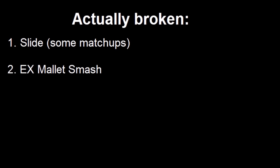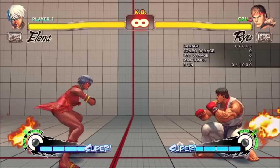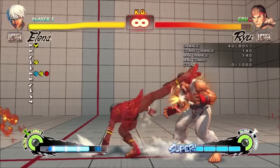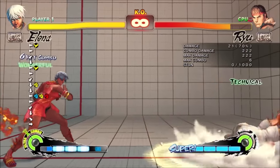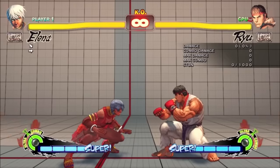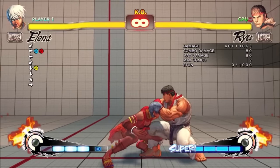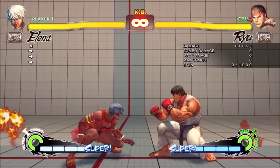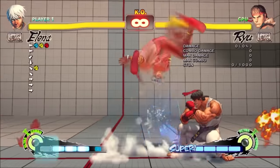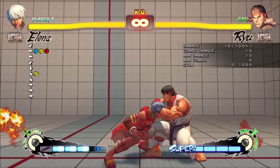EX Mallet Smash was a 15-frame overhead that went half screen. If by some divine error Elena only got the first hit of EX Mallet Smash, it was actually more plus. Human reaction time for overheads is about 270 to 300 milliseconds, or about 16 to 18 frames. This hits in 250 milliseconds. So unless your reactions were absolutely on point, you had to rely on prediction to block this. Speaking from my time as an Elena main, it worked on everyone at least sometimes — usually half the time, online and offline.